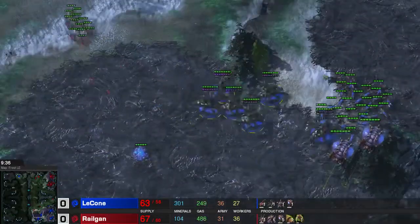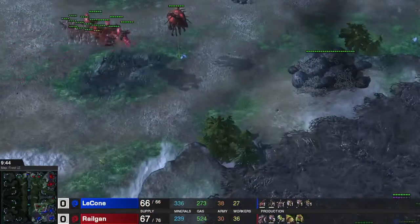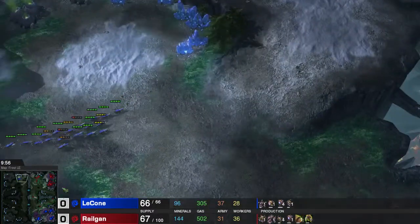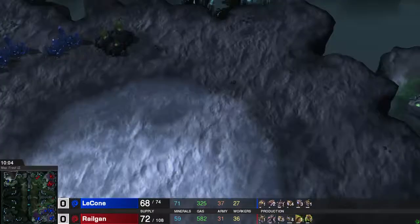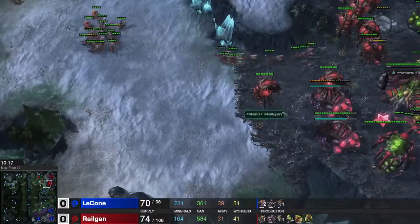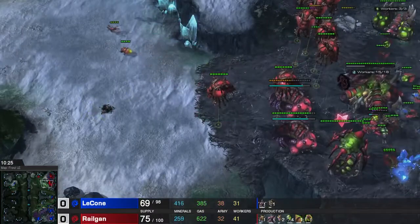1-1 zerglings are of course really good, especially against banelings and things like that. He does have all these queens which makes it quite hard for me to do any damage with the Mutas. I already built the Hydralisk den, so that's part of the next step. On this map it's really easy to hide zerglings because you can put them in a lot of places. Trying to fight him, get a couple units dead.